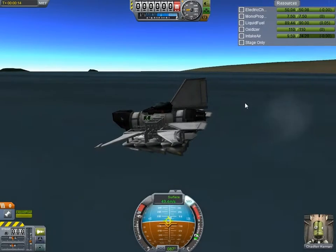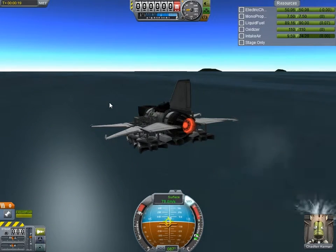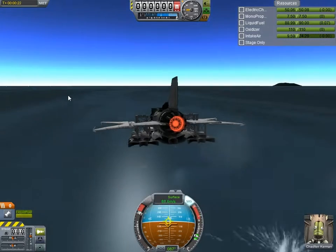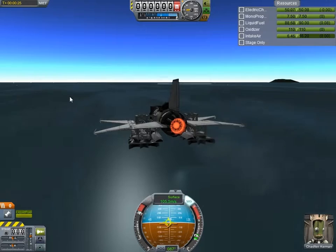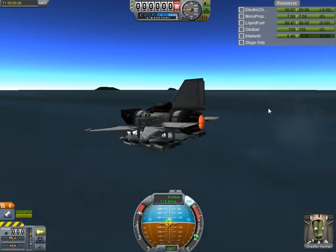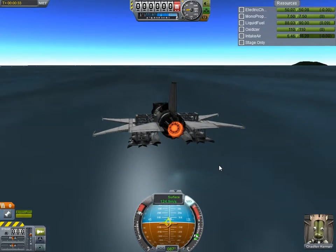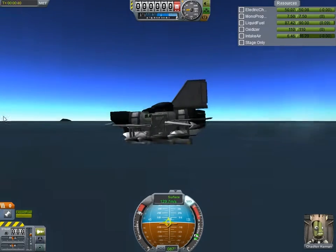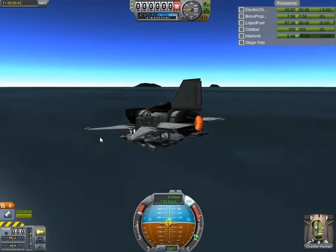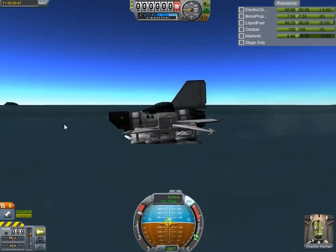40 meters per second, 50 meters per second, 60, 70, 80, 90. Getting closer to 100. There we go — 100 meters per second on the water. 120. See how fast we can go. 125. We're literally flying very, very close to the water. 130.